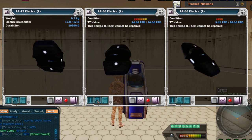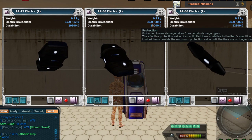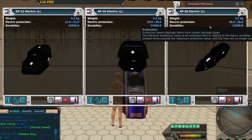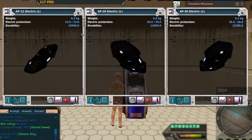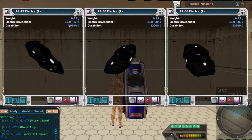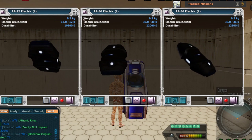However, that's not the most important part. The important part is if we actually look at the protections: an AP12 gives you 12 electric protection, an AP30 gives you 30 electric protection, an AP36 gives you 36 electric protection. The higher you go, the higher the durability, which means less decay — more protection, less decay, always a good thing. The key takeaway is both the TT value and the protection match the name. We can extrapolate this concept to every other armor plate in the game.